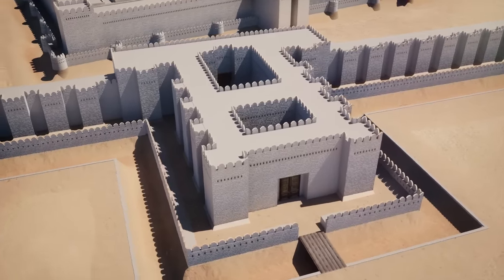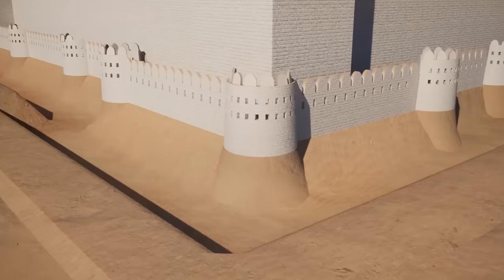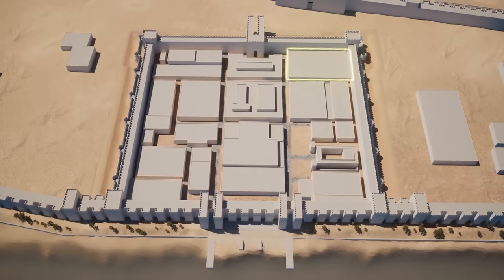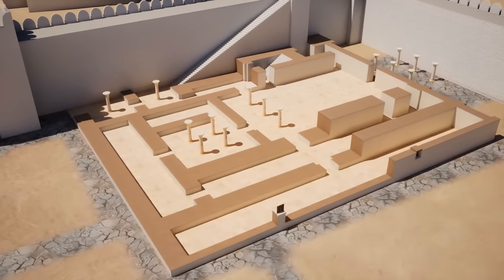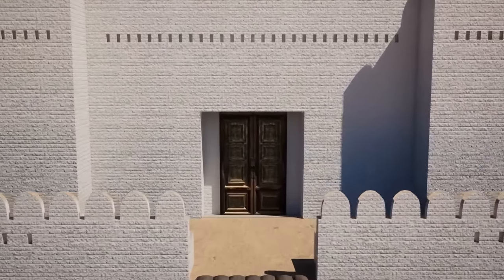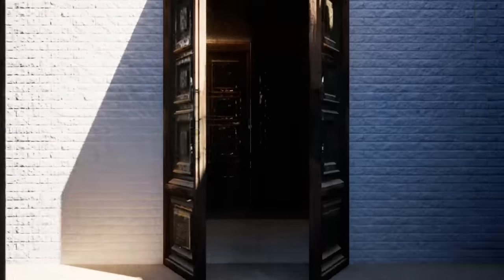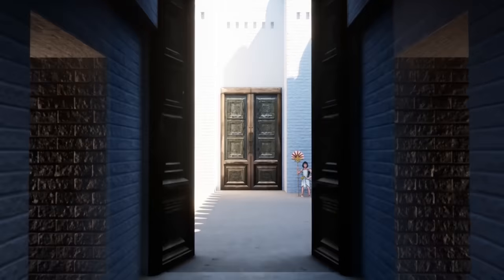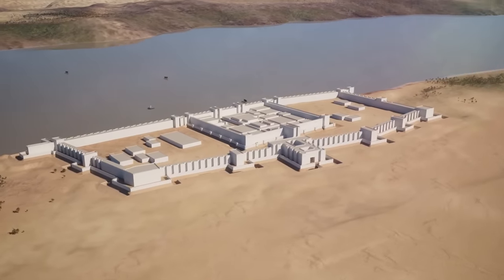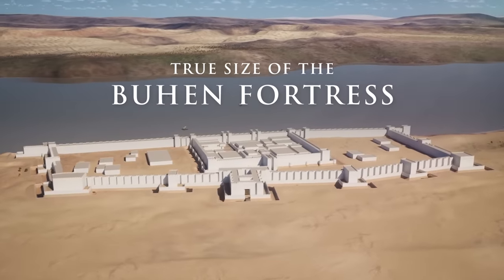From the largest features of their infrastructure such as the reinforced gatehouses, to the smallest defensive details meant to engineer deadly killing fields, and the interior layouts of its important buildings such as the commander's headquarters. Sadly, one may no longer visit many of these landmarks as they have been lost to the ravages of time and the rising waters of the Aswan Dam. Their gates may be forever closed to us. But today, let us bring their glory to life by exploring the true size of the Buhen Fortress.